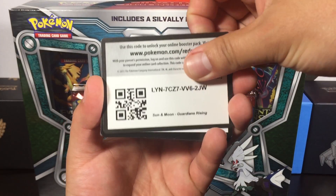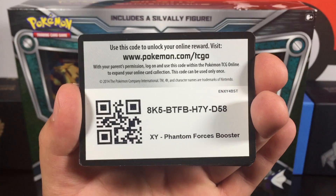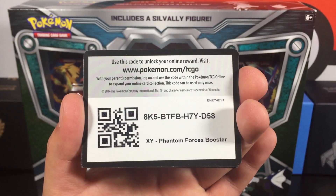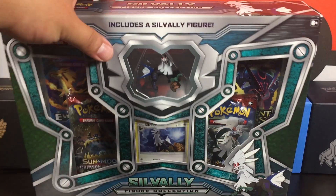A few more codes: Guardians Rising, XY Evolution booster pack, Phantom Forces. We still have two more items so I'm going to hold the rest of these for now.